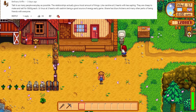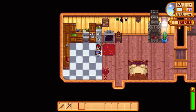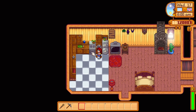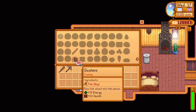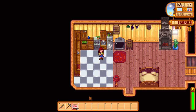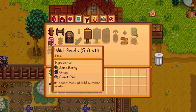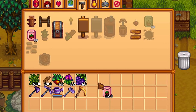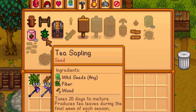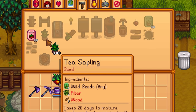Don't underestimate the recipes that the villagers will give you when you befriend them. Linus will teach you how to make sashimi when you reach three hearts with him. Sashimi is pretty good because you can turn cheap fish into sashimi that sells for more. And if you get Caroline up to two hearts, she will teach you how to craft tea tree saplings. These are really easy to craft in the early game.